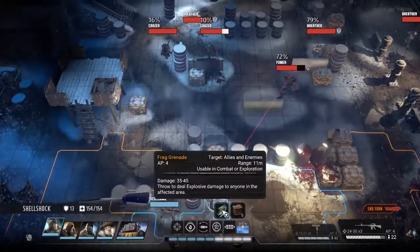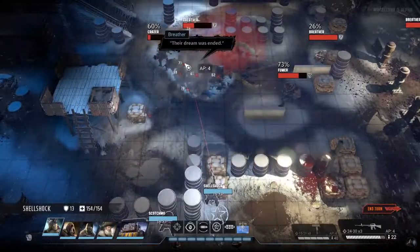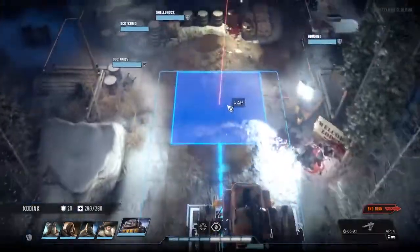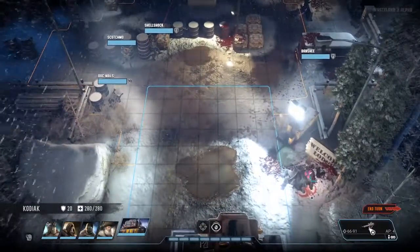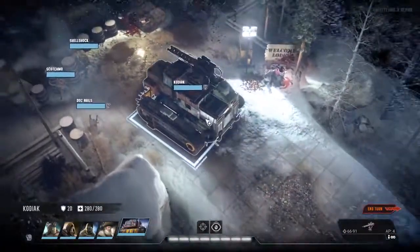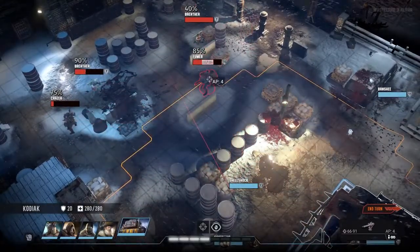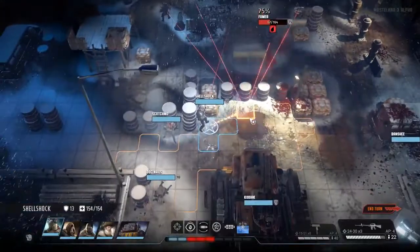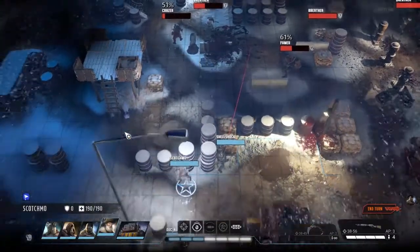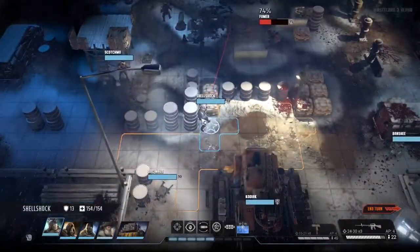We're now in combat. How about we throw a grenade? That's a nice cluster target. We almost killed the guy on the left and killed the guy on the right. The Tank has a Railgun with a 100% base hit chance and range 21. At 85-90% chance to hit, let's use it — nice hit. Scotchmo moves in range for a 51% kill chance, but unfortunately he missed.